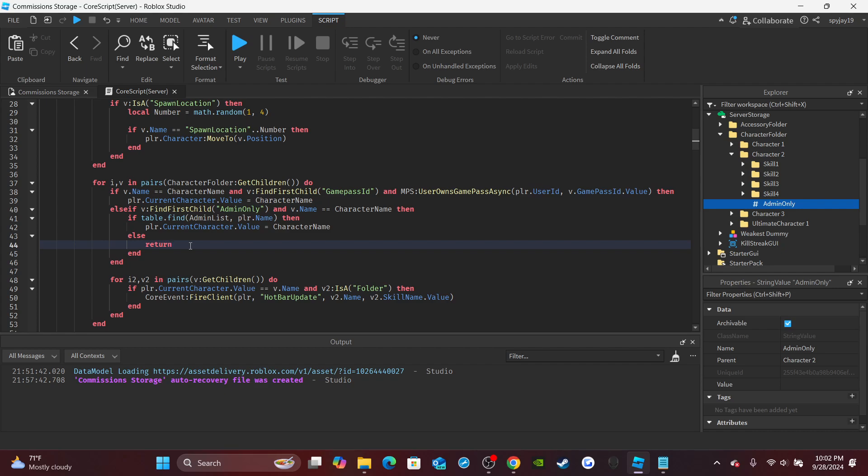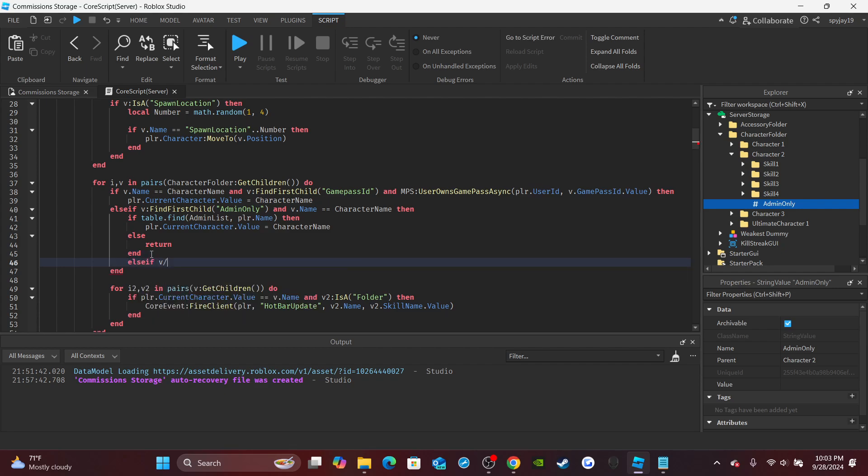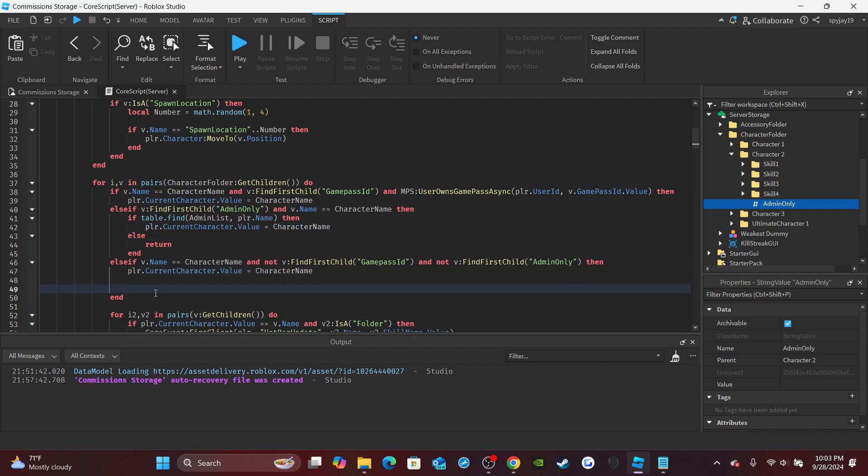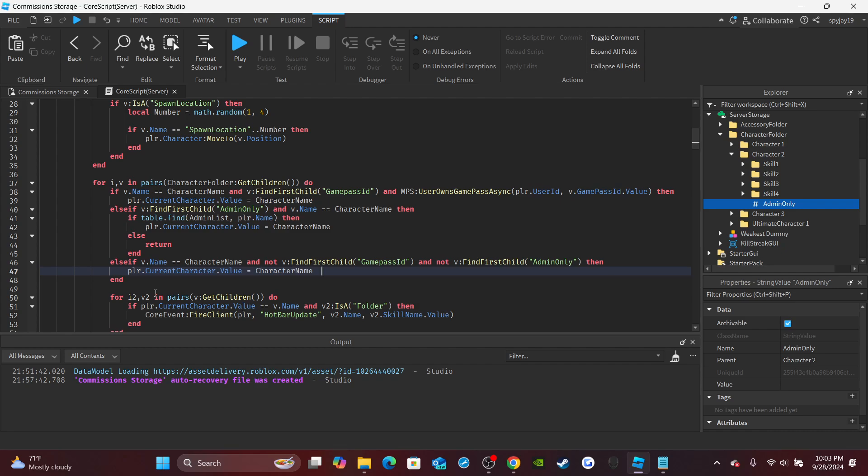They don't refresh the player, but they'll still have their same character from beforehand. Then after this end, you're going to throw an else if — else if v dot name is equal to character name, and then say and not — it's pretty much just checking to see if it's a regular character, meaning you don't need a game pass and not admin only. If that's the case, then just copy and paste the character assignment code. That's really it for people wondering how to make admin slash owner only characters, and that's all the adjustments we had to make there.